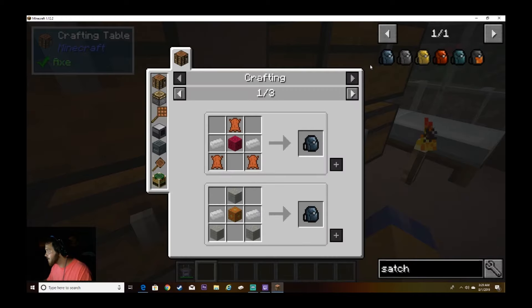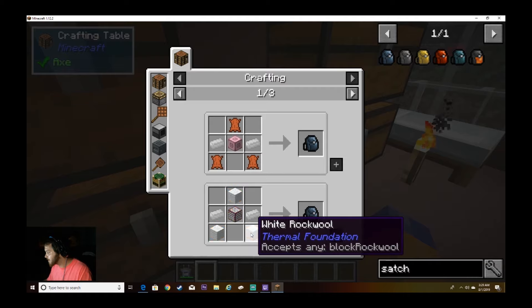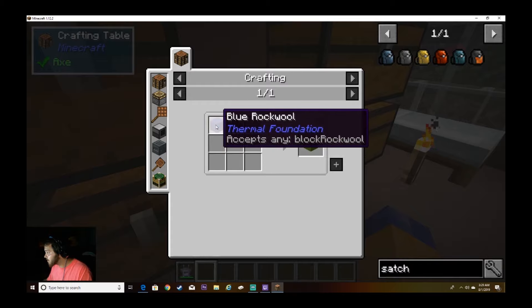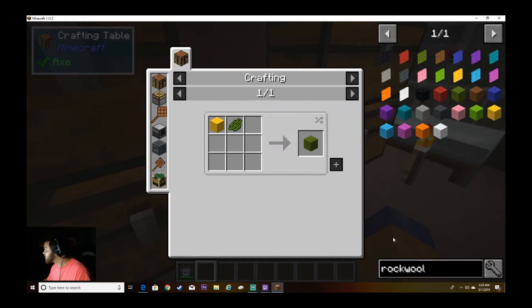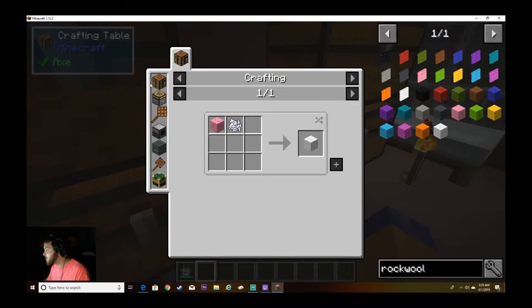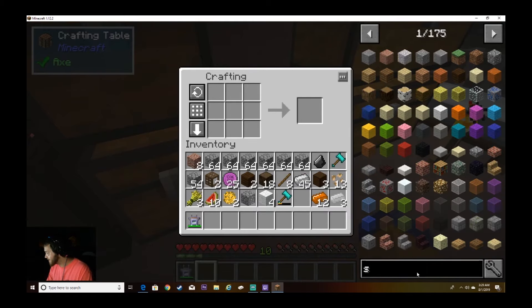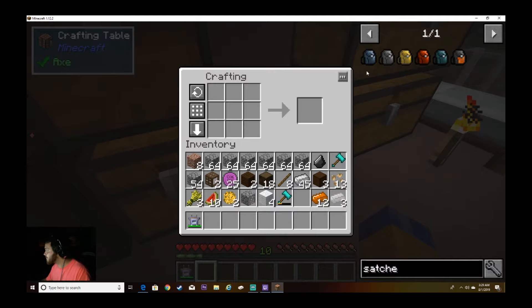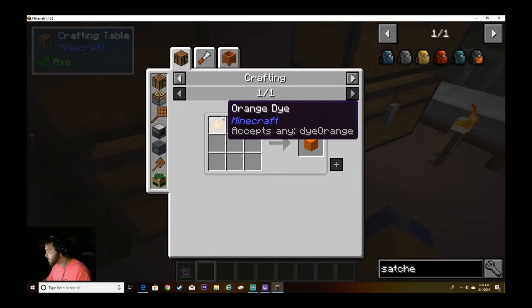Wait — no, wool? Rock wool?! What, how do you get rock wool? Black rock wool, red — how do you get just normal rock wool? I'm confused. Satchel — missing items, what are we missing? Rock wool. Not just normal wool, rock wool. What?!